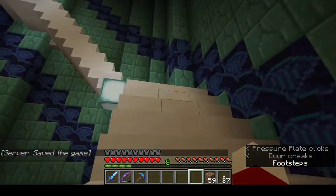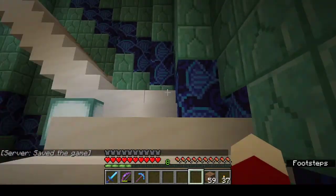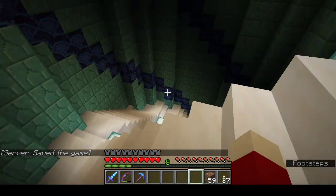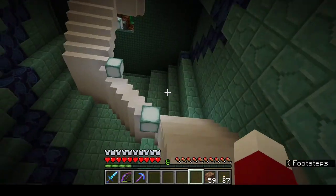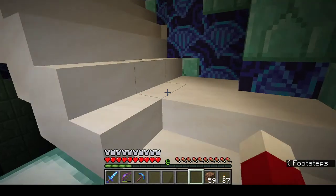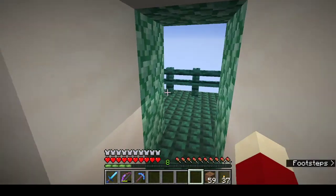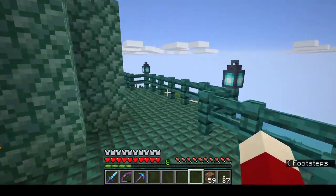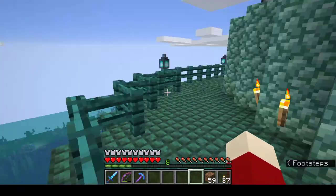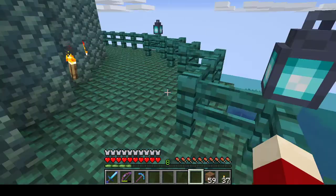It's made entirely out of prismarine, which let me tell you took a long time and nearly an entire ocean temple to get this much prismarine. The stairs are made out of smooth quartz, which also took a while. Nice view of a coral reef off to the west here and the sun sets in this direction as well.